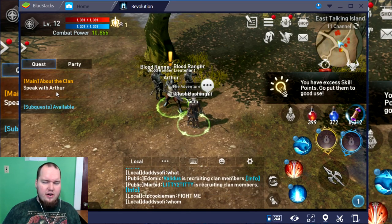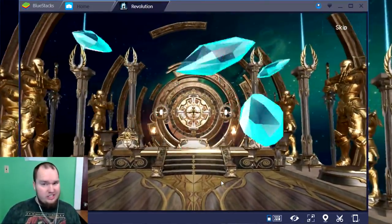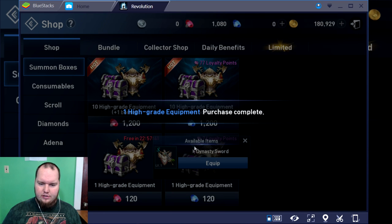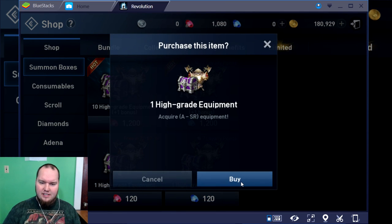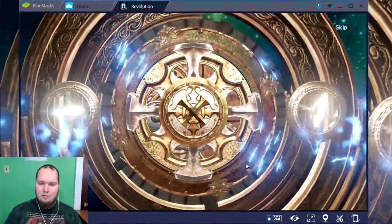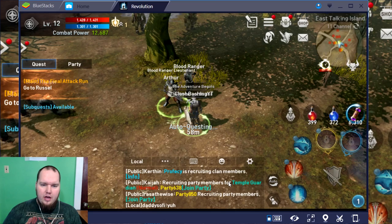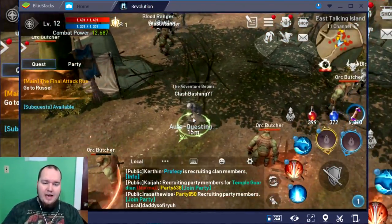We're gonna buy some high-grade equipment and try to level up some more gear. We've got some red gems here and we already have Grade A on everything — let's see if we can get something better. Oh, a Dynasty sword — that's what I'm talking about! It's got green upgrades and combat power gains. Let's buy one more and then go hit some more quests. There's just so much depth to this game — inventory, items, questing, clans. Let's equip that and head to Russell.